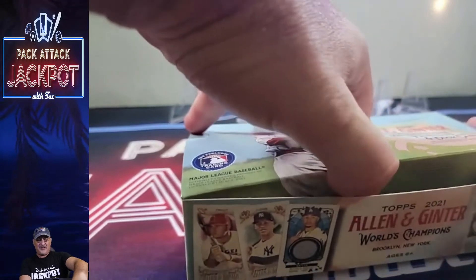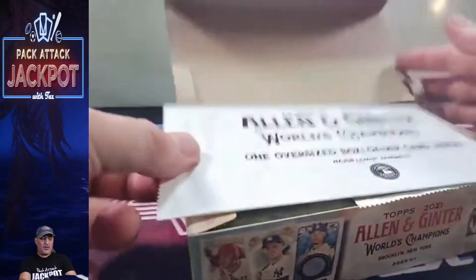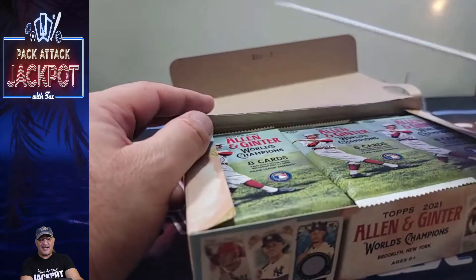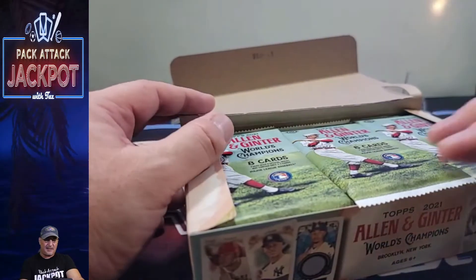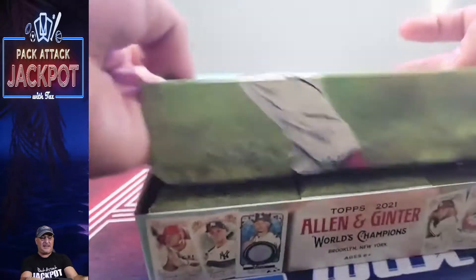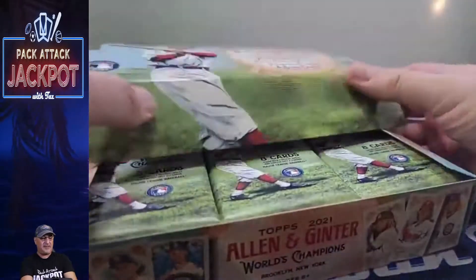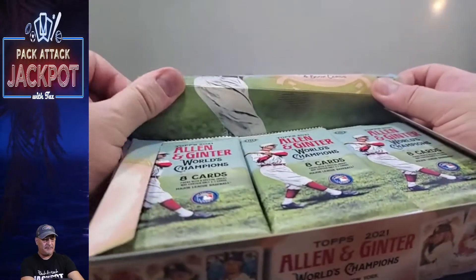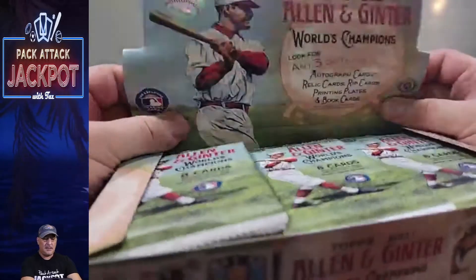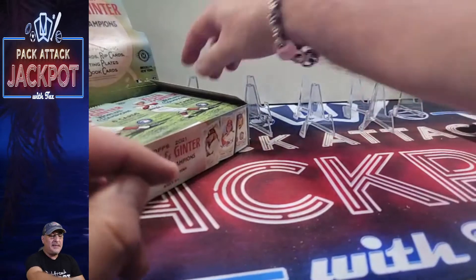So this one we are going to open and let's see if we can make our money back. We have $150 to make up, which is possible. And I get an oversized box loader card inside. Really? I'm going to do the oversized card. So that's what I got. Does that mean I don't get the rip card? Because those come in one of those things? I'm not sure. I never had a rip card. Would have been nice, Topps. Just saying.